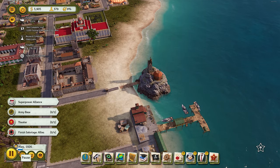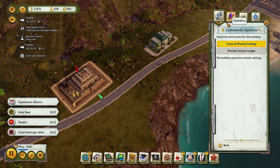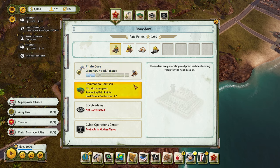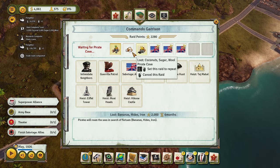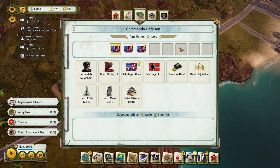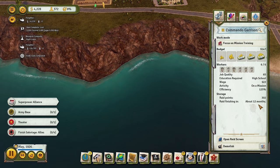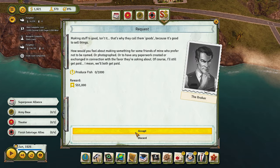I really enjoy this game a lot — glad you guys enjoy watching. We're going to do the sabotage on the Allies, which is what the Axis wants. It never made sense to me that you can't do a commando mission and a pirate raid at the same time, but it is what it is. Each raid is going to take 12 months, so in about four years or so, if things go well, we'll reach the next level.